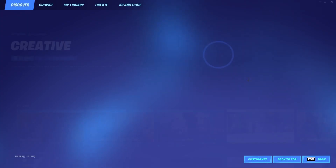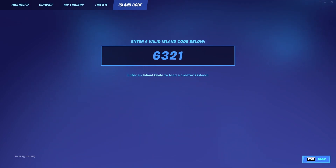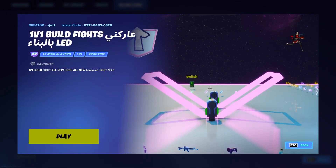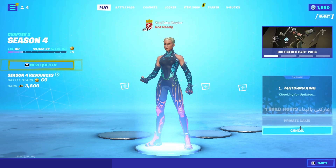Alright you guys, so for this XP glitch you want to load into this map. Hit creative, hit island code, and type in this code on my screen — it's going to be 632184830328. Hit enter. As always, the code's in the description. Hit play, make sure it's set to private game, and hit play again. I'll see you guys as soon as we're loaded in.